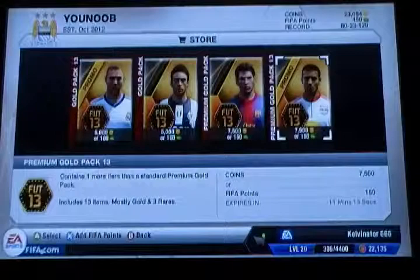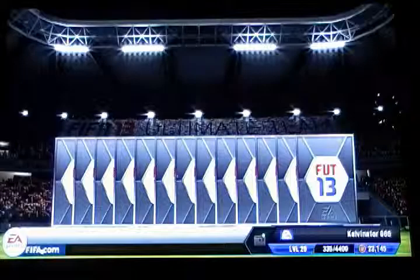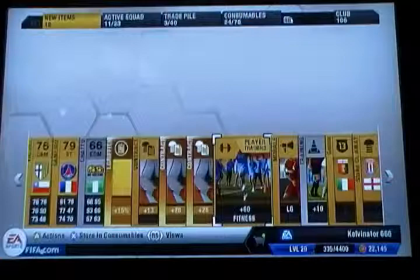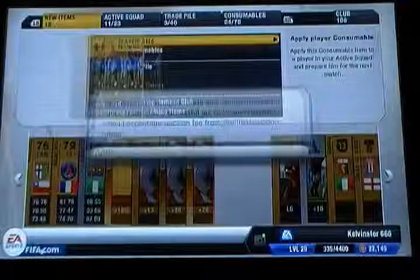So let's see what we get. Gam, Camaro? I'm not sure. 2,000 coins, that's good. Let's just put a buy now, 200.